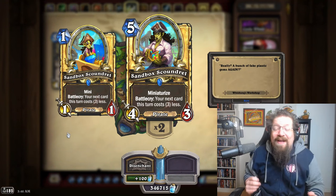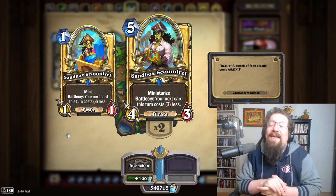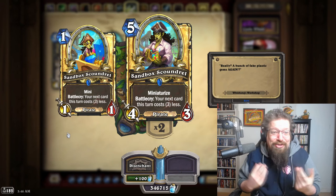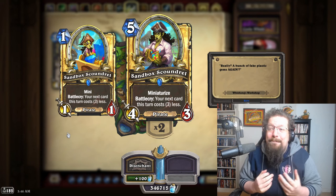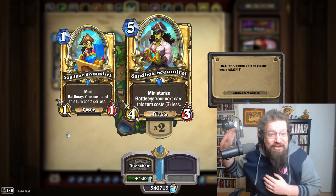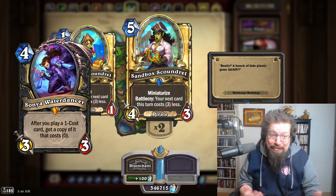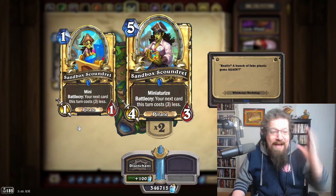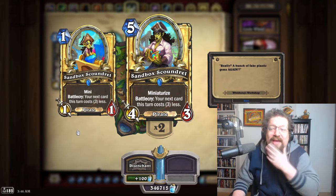Sandbox Scoundrel — despite the fact this card is outright nuts with so much mana cheat in one card — hasn't found a home yet in a competitive deck, but it certainly fits the flavor of Rogue. The interaction with Sonya was bugged for a bit which made it pretty busted, but even then not good enough to make the deck playable. Overall still a really solid-feeling card.